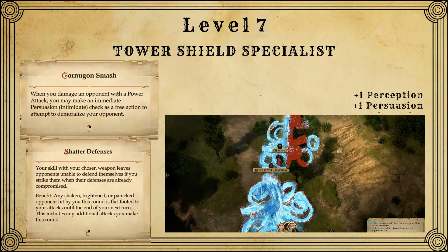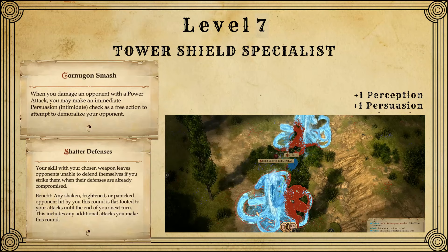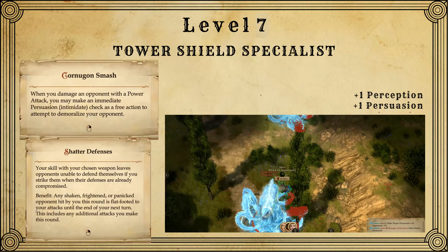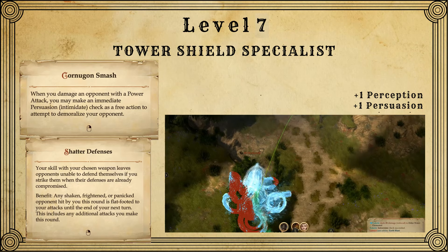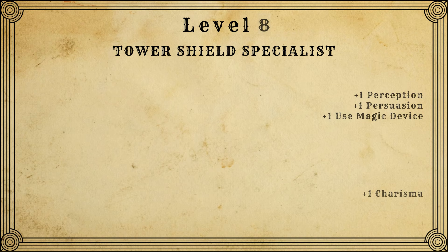On to level 7, where we're going to be getting two amazing feats: Cornugon Smash and Shattered Defenses. With Cornugon Smash, we're going to have a chance to fear everyone that we manage to land an attack on. And with Shattered Defenses, anytime we hit an enemy that is shaken or feared, you're going to be able to attack them as if they were flat-footed, which means they'll have less AC and you'll be able to sneak attack them.